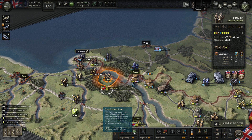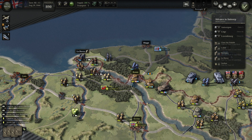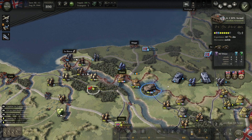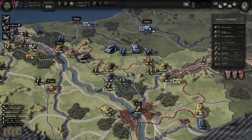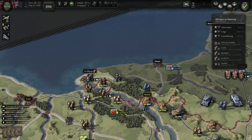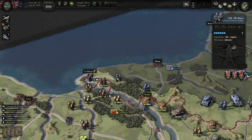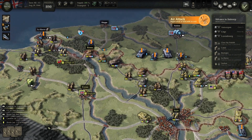I can actually build a bridge here and cross next turn. The question is: should I attack Louvain immediately or not? They are fortified in Louvain. I can push this unit — they're not so dangerous. I'll also take this and push these units forward. For planes, I'm going to hold.